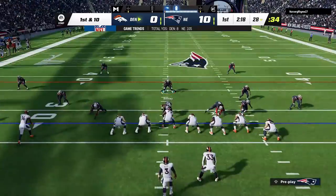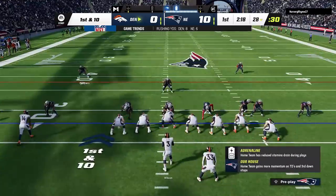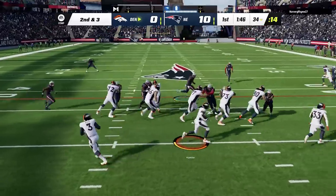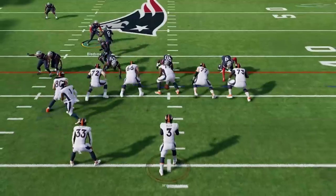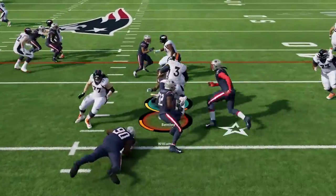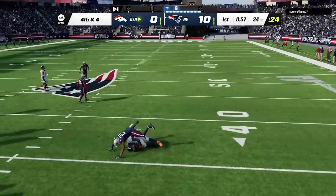Back on defense he keeps bulking up to two tight end sets to try to bully me and run the ball. Against looks like that you might want to match and switch to a larger defense. He tries a jet sweep but I beat him to the edge, then tries a fake jet sweep that gets blown up in the backfield. He goes for it on fourth down again and barely picks it up on a quick slant.